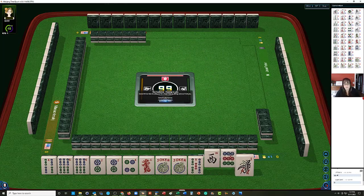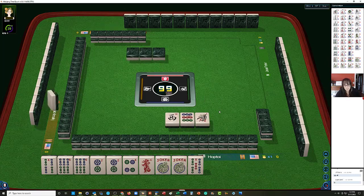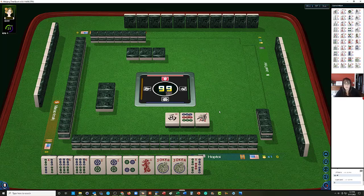That is possible. So we would need 2, 4 in dots — which we have — 6, 8 in BAMs, and then the dragon. So we would be missing the 8 BAM for that particular hand. But we're just going to gather — we don't need to pick a hand until we run out of discards.